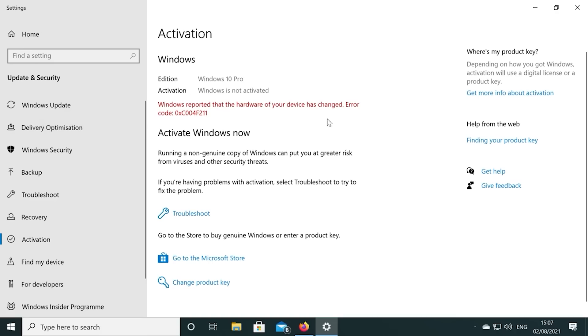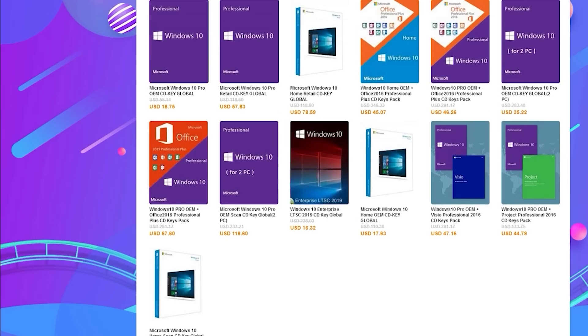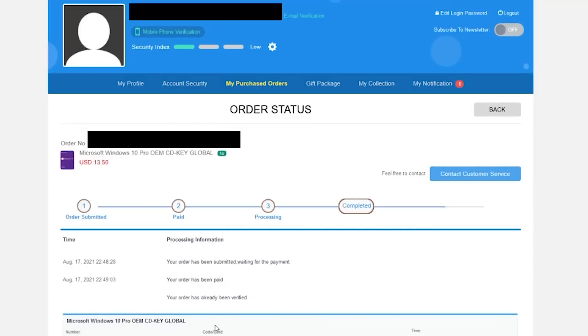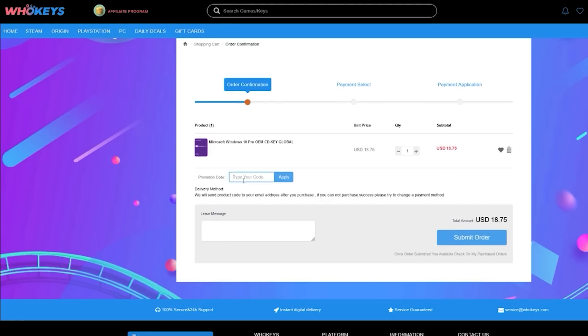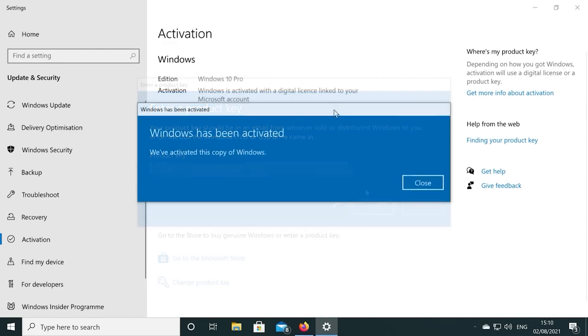Today's video is sponsored by WhoKeys.com. If you want to build a new PC, you're going to need a cheap Windows CD key. If you're running a copy of Windows 10 which isn't activated, you have to worry about missing customisation options and that annoying Windows desktop watermark. WhoKeys.com has an excellent price on Windows 10 Professional as well as Home keys, and they also sell games. You can pick up one of their keys for 25% off using coupon code RGT at checkout. Links are in the video description, and if you're building a few systems, there are bundles available too.